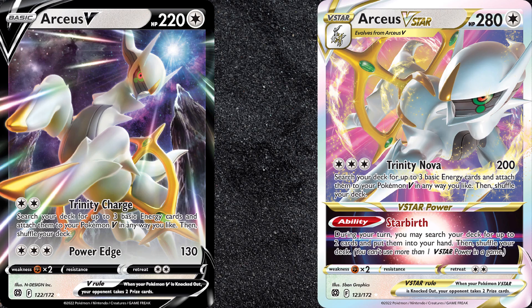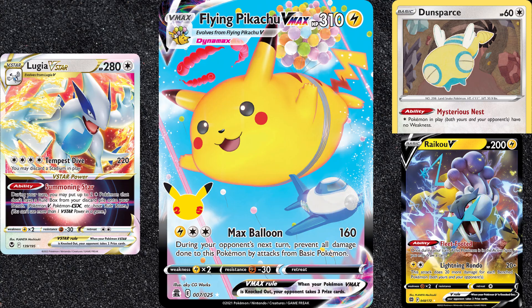Based on early tournament results from Japan, the top four decks post-rotation will be Lostbox, Gardevoir EX, Mew V-Max, and Lugia V-Star. Flying Pikachu V-Max can be a good way to handle Lugia V-Star, you just have to make sure Dunsparce isn't in play. The added benefit of Pikachu is that it can't be damaged by basic Pokemon the following turn, so either your opponent has to use a Stay Pro, Boss's Order, Serena, or attack with an Evolution. The meta is shifting towards Evolutions though.